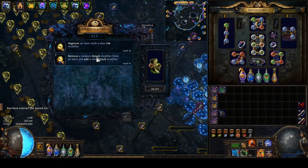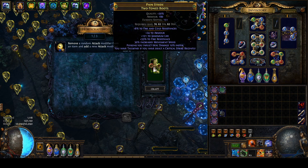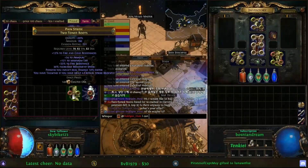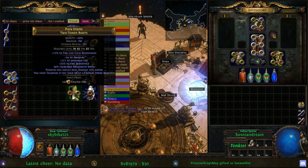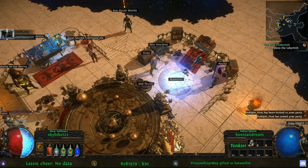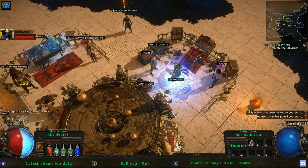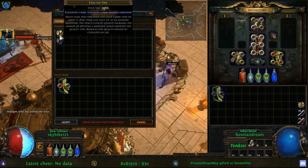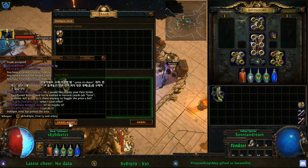You now have tailwind boots with high move speed and high life and ideally an additional mod or resists. If there's an open prefix feel free to augment some life to increase the value. If you were using a crafted suffix and it didn't get removed, feel free to craft some resists or whatever else you might want. All in all this is a fairly straightforward craft for how profitable it is. The reason it was as profitable as it was for me is because I also hit the poison steel — damage 10% faster. Most of these boots tend to sell for more like 6 exalts, but this pair sold for 12 due to the lucky poison mod.